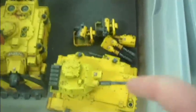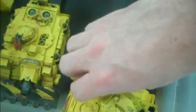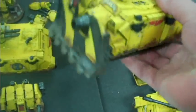Then we have this Rhino that changes into a Rhino and a Predator — it's got different turret options. Really a fantastic piece. Here are the side doors, all magnetized on. And this wonderful Vindicator — that's item 4 — plenty of weathering and whatnot on that.